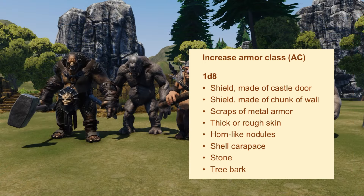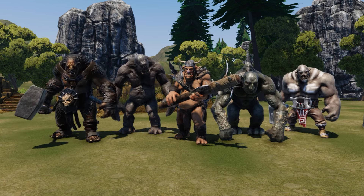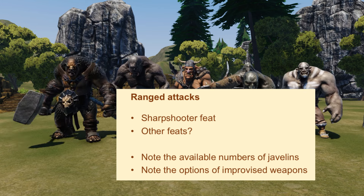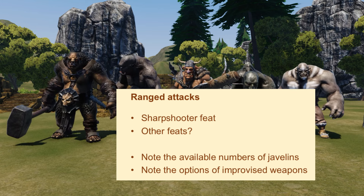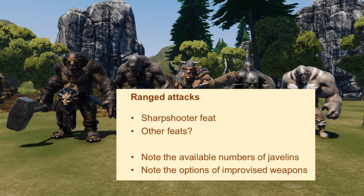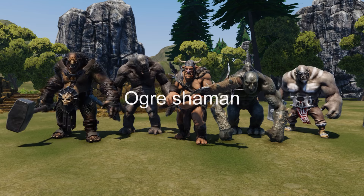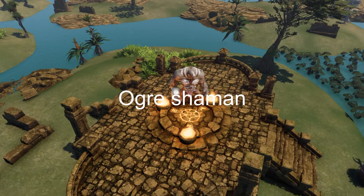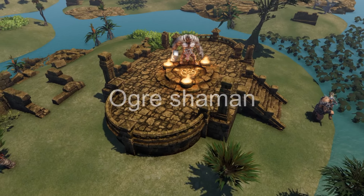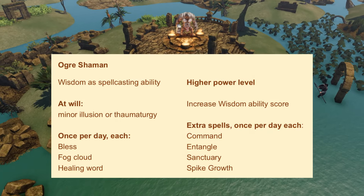Most of these cases can add plus two to the armor class, but you could consider a higher bonus. For Ogres without an extra armor class protectant, perhaps they prefer to stay at range to throw javelins or rocks. I might give them the equivalent of a Sharpshooter feat to ignore the penalties of long range, of aiming through half or three-quarters cover, and throwing a weapon when an enemy is within five feet. Another option is for one Ogre to be a Shaman with limited spellcasting features. I might increase the Wisdom or another ability score slightly, but primarily the Ogre Shaman will cast spells that do not depend on the spellcasting ability modifier.